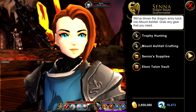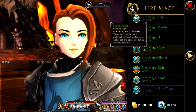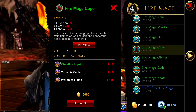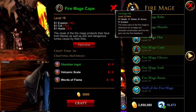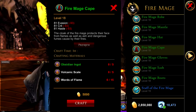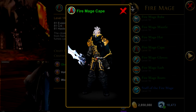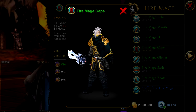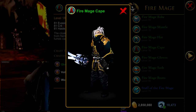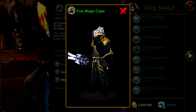Next is the cape. The cape is crafted — go to Mount Ashfall Crafting and find the Fire Mage section. Look for the Fire Mage Cape. You'll need to kill some enemies and craft some ingots, but it's not too hard if you're max level. It costs 5k gold to craft. It does clip a little with the shoulders, but overall it looks really nice and covers the face, which I like.